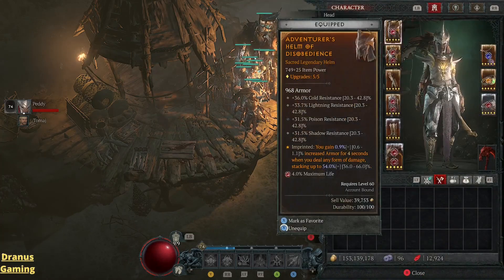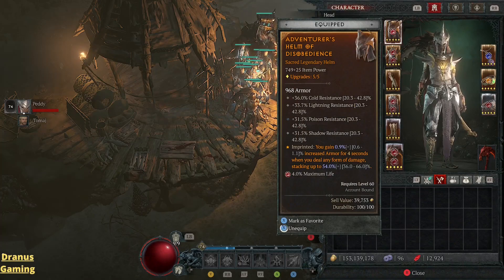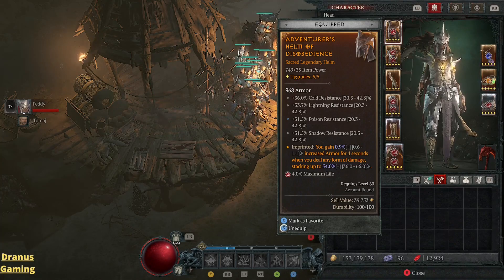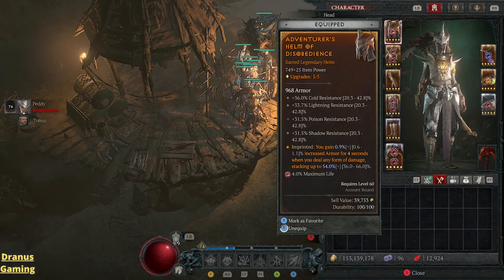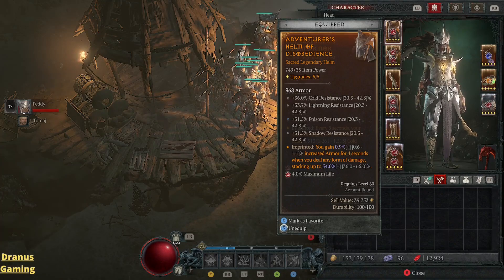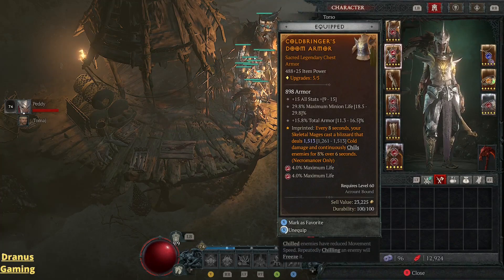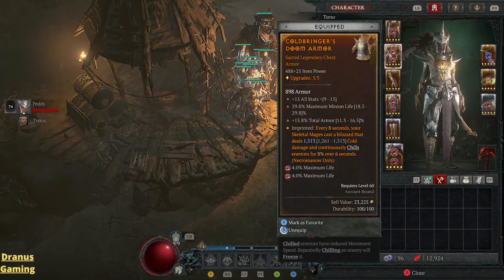Now my gear. Since I am level 74 I don't have the highest gear yet. For the helm I went for the resistances just for the defense, and also the imprint for more defense and more armor. I also went for the ruby with maximum life — basically more defense for me. I have experienced that I am the weakest part of my army so I need to buff up my own defenses. My chest is pretty low item power, but I only have this one because it rolled maximum minion life very high, and also the total armor is pretty okay.